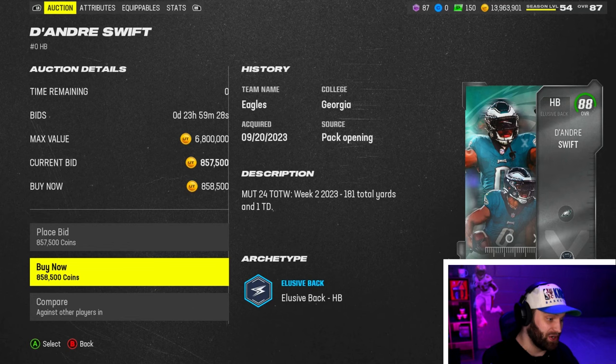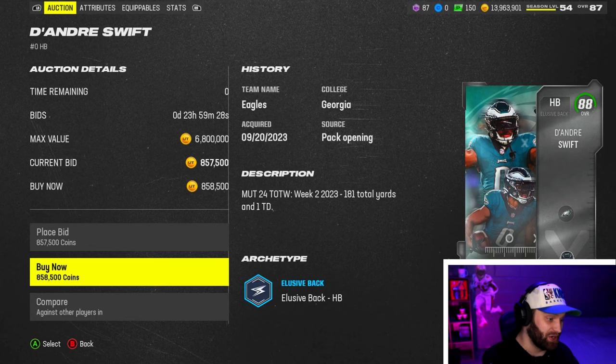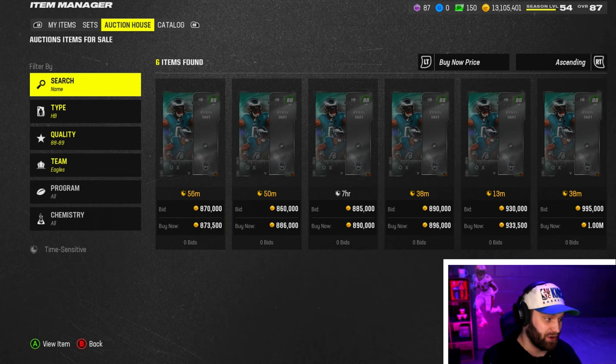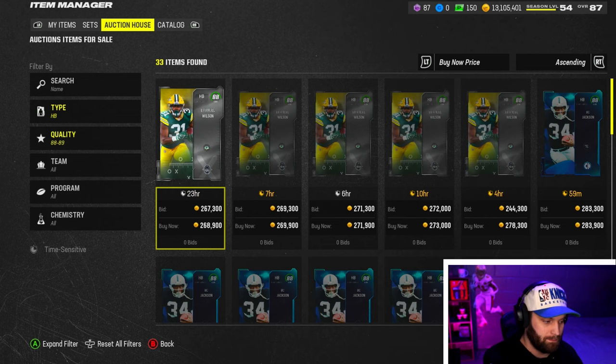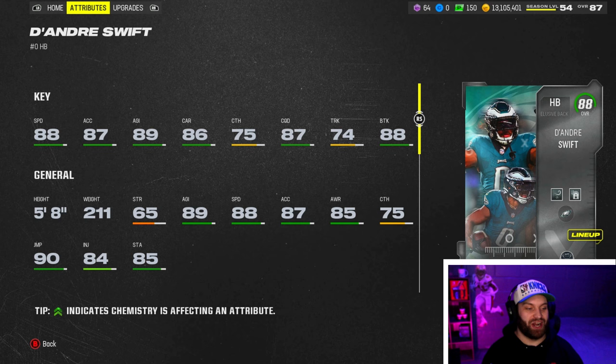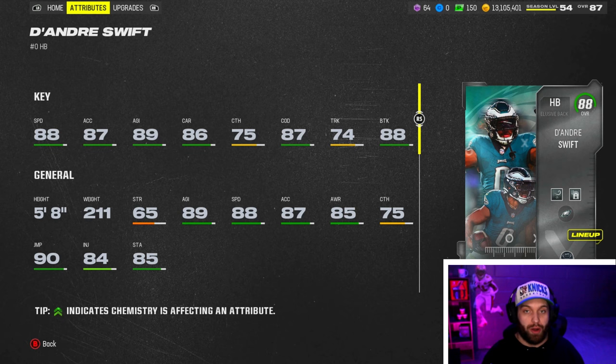We are buying him for 850k - he is very expensive, which is kind of a negative. If you look at the 88 running back market, 850k compared to any other 88 running back, or even Bo Jackson who's been amazing in the game at 280k, it's a really steep price. We might even be getting 89 overall running backs tomorrow. Let's take a look at this card and his abilities. Mr. DeAndre Swift sitting at 88 overall actually gets 88 speed.